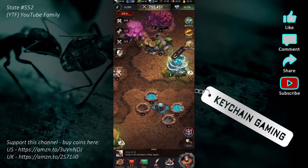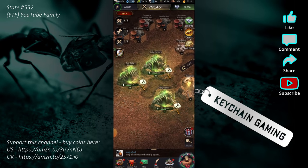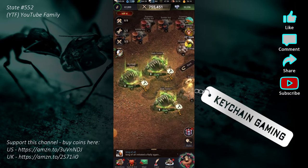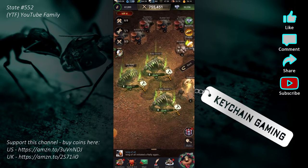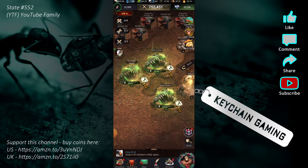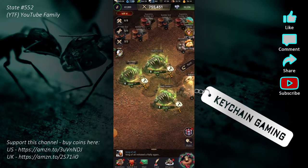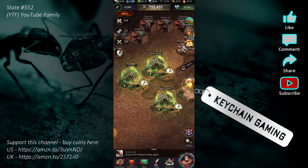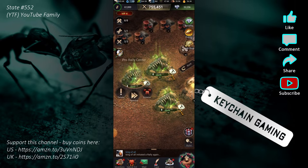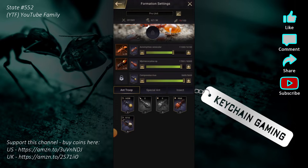One thing I wish I knew was these main buildings over here — the Rally Center, Pro Rally Center, and Rally Center Two. There's a third building for my fourth march slot, but each one of these buildings is independent and controls one of your marches. When you click the Pro Rally Center — see this 'Echelon' — this is my pro unit march, and I can rename it if I want.